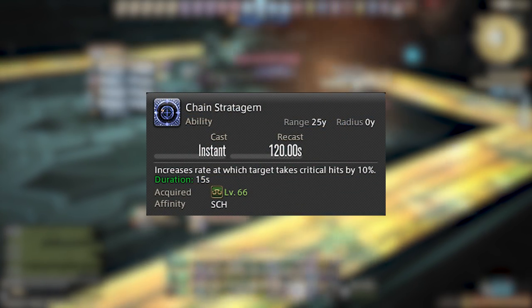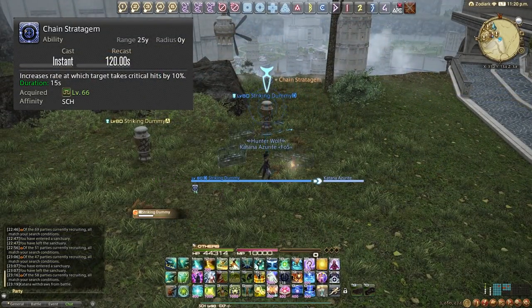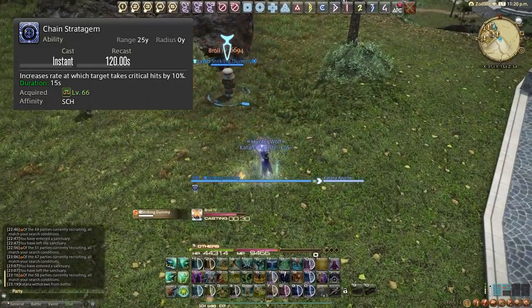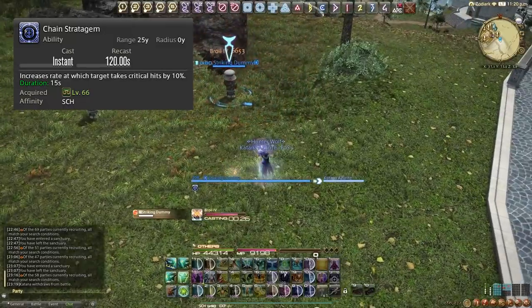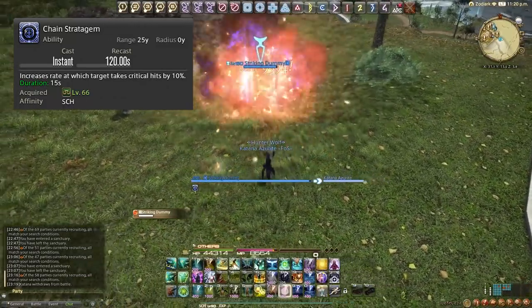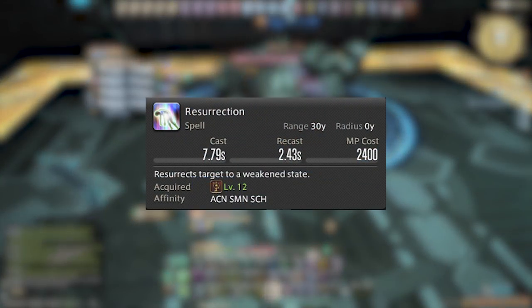One final ability before role actions: Chain Stratagem is on a two minute cooldown, aligning with everyone else's raid buffs. It places a debuff on the target that increases the chance to land critical hits on them by 10% for 15 seconds. Make sure we're aligning this with our teammates' raid buffs.